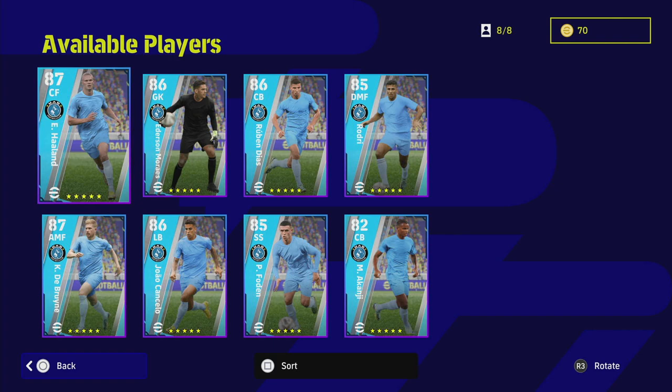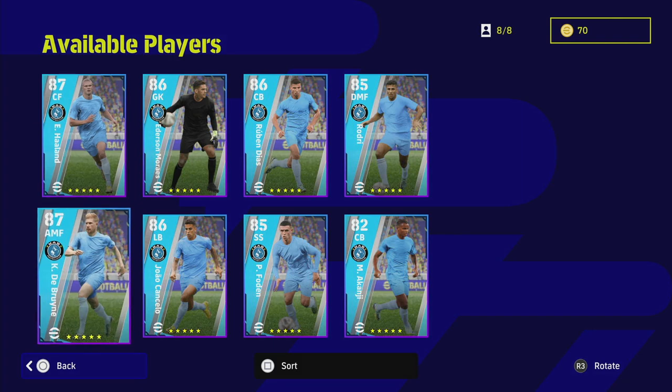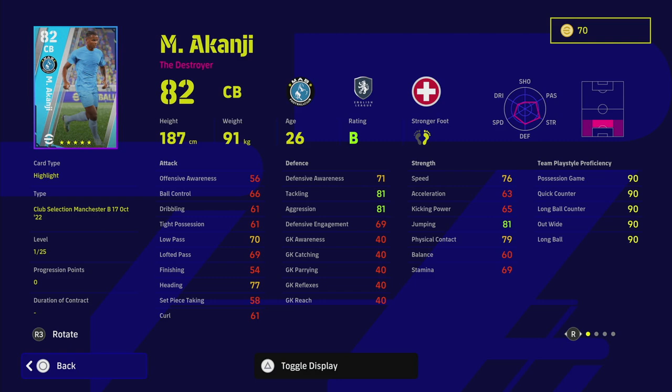Looking at Akanji — he is playing right back at the moment for City. He has excellent player skills: interception, blocker, and man marking. Blocker and interception are the two biggest skills you need if you want to be dominant at the back, to block passing lanes. The AI will contextually put out their legs more often than players that don't have that skill. I have a video on that — link in the description.